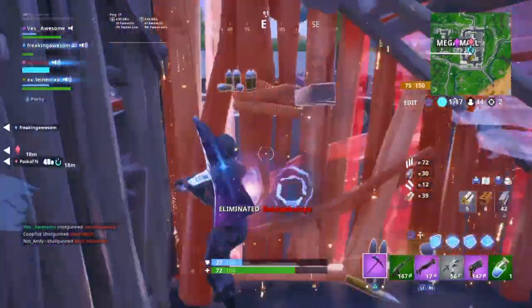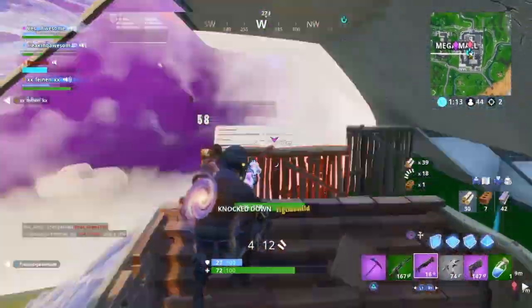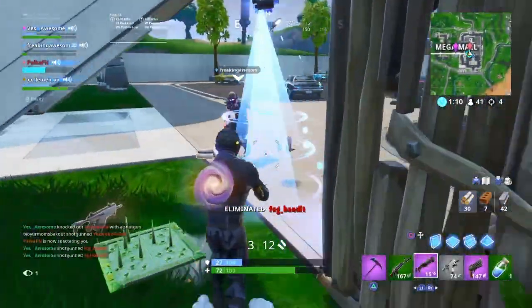Let's get right into the first change, and that's going to be Retail Row. Yes, it's back in the game. A ripstone has replaced the Mega Mall POI with Retail Row. Retail Row now spawns the fiends — aka the zombies — who charge at players. The fiends may drop a weapon, consumable, or ammo upon being eliminated, but the fiends cannot go outside the Retail Row ripstone. That is honestly amazing, though zombies are back — but it's good that they're only in Retail Row.